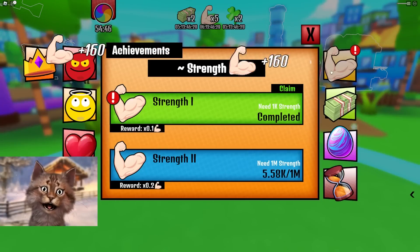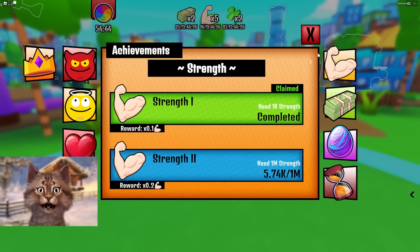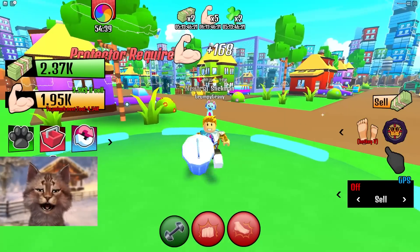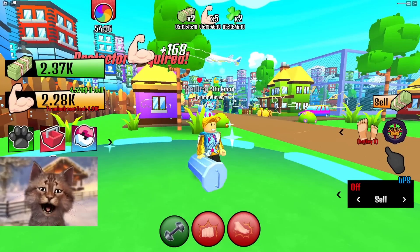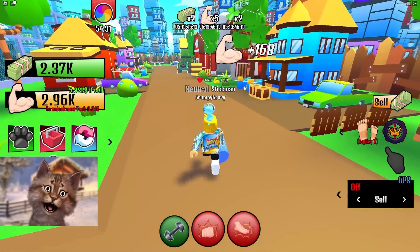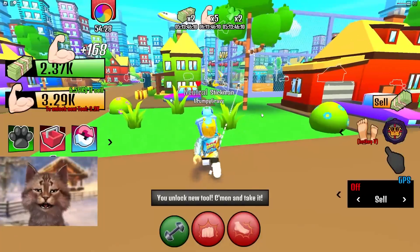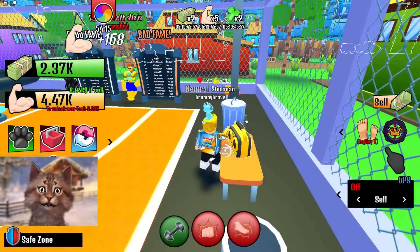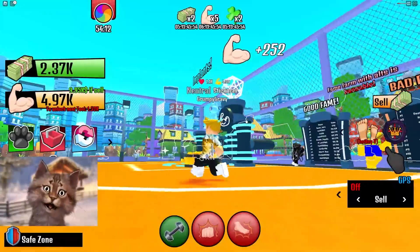And then I can complete this. What do I get for completing this? Claim — what did I just get? I don't even know what I got. Okay, I definitely want to sell and get an upgrade. I want to get my torso to be super strong. And I might re-log so I can actually get stuff. I gotta get a new tool here — the radio! We got the radio.